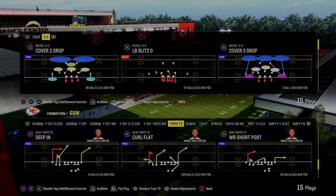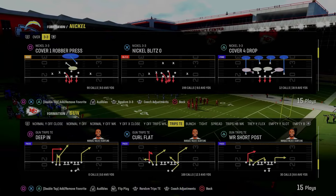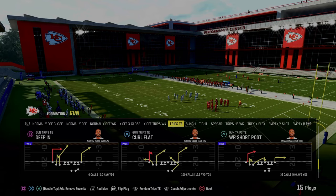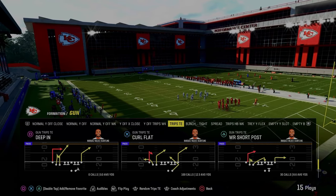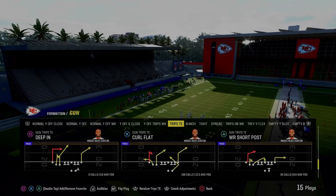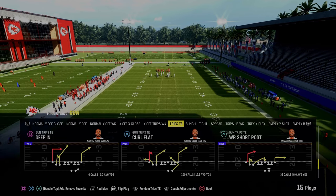In today's video, I'm going to be showing you how to run the wide receiver short post play out of the gun trips tight end formation in the Buffalo Bills offensive playbook. The wide receiver short post play is one of the most unique plays in Madden 24, and I believe it's only found in the Buffalo Bills trips tight end playbook. The main purpose for calling this play is that it has one of the most unique post routes in this game.